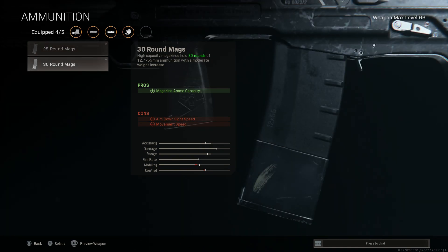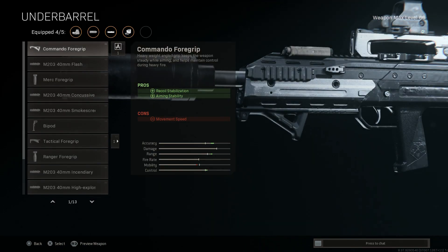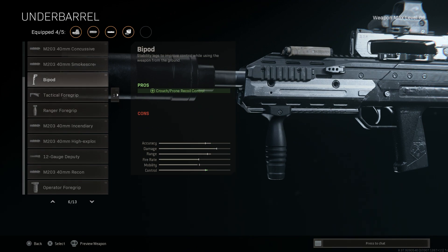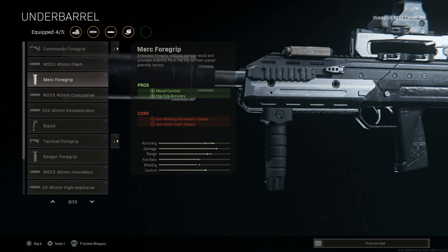I would recommend the 30-Round Magazine typically, but for the purposes of this build, I found the 20-Round to be more than enough. We'll go ahead and select the Base 20-Round. For the Underbarrel attachment, the Ranger Foregrip is going to help increase your range a little bit, but honestly, with this being a 12.7 by 55-millimeter rifle — firing a .50 caliber round essentially — the Merc Foregrip is going to help with that vertical bounce and just overall control. I've tried all the foregrips. If you're going to let this thing go full-auto, especially in close-quarter situations where you might need some hip-fire, the Merc Foregrip is the best option. It is the largest caliber of assault rifles in-game. Pros are recoil control as well as hip-fire accuracy; cons are the aim down sight speed and aim walking movement speed.